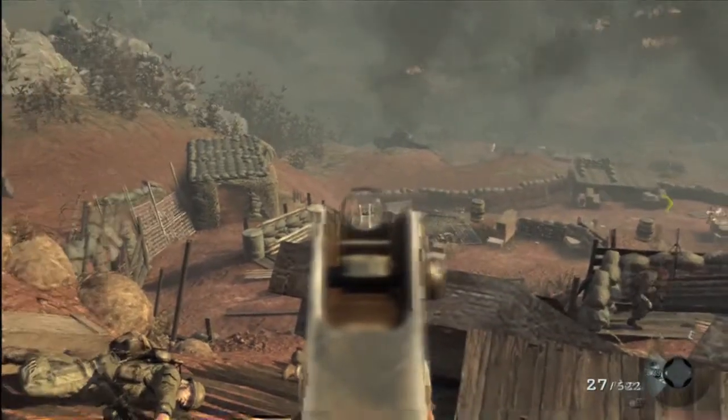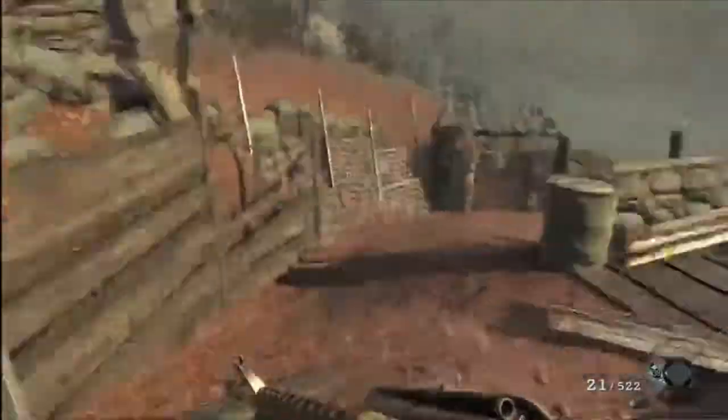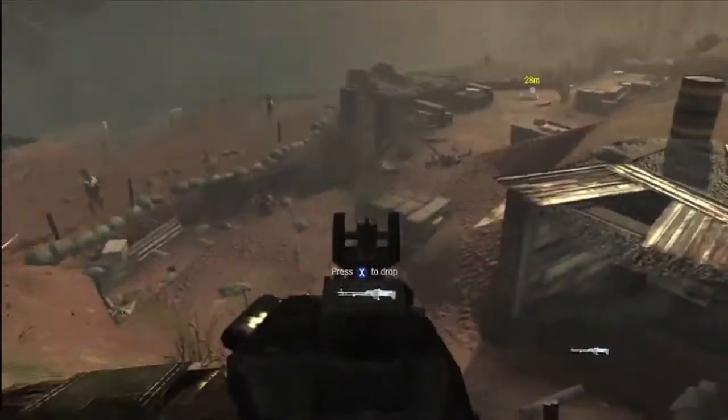You're going to find yourself coming down the hill at one point. Stick to the left-hand side and you're going to run into a bunker — your intel is going to be on the windowsill. This is not that bunker. The following bunker after this, your intel is going to be right on the windowsill.